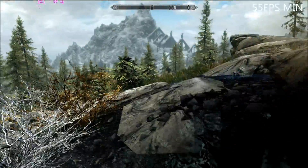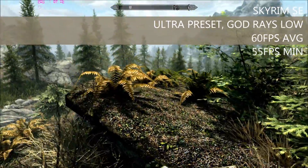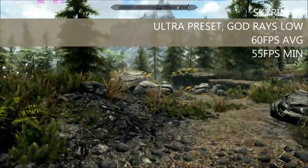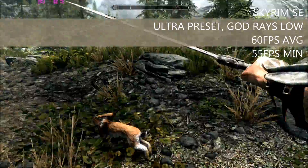Next up was Skyrim Remastered and just like Fallout 4, it was run on the Ultra preset with god rays set to low, and again we averaged just slightly above 60fps, this time with a minimum frame rate of 55fps.